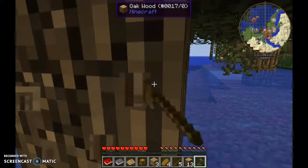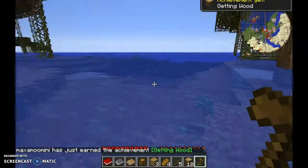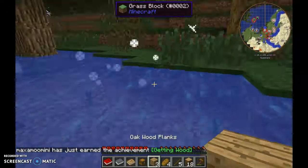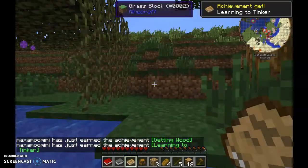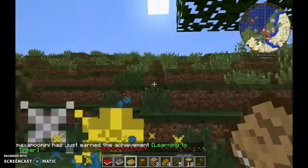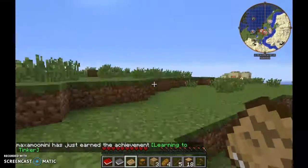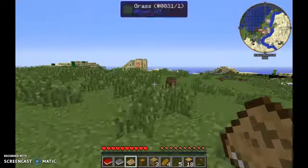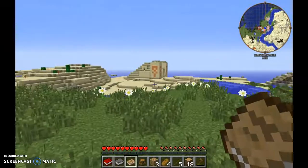I already found the first cave, which is nice. Again, wood and learning to tinker. So for the first day I just need to find a base location. How did I not notice that we have a desert temple straight off the bat?